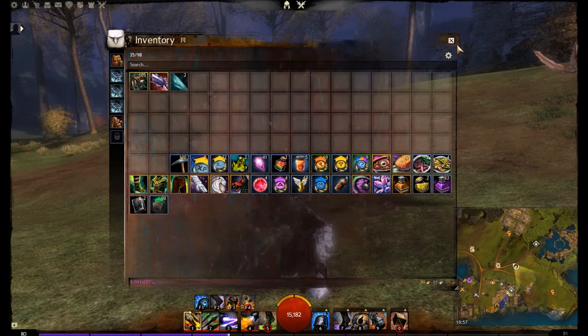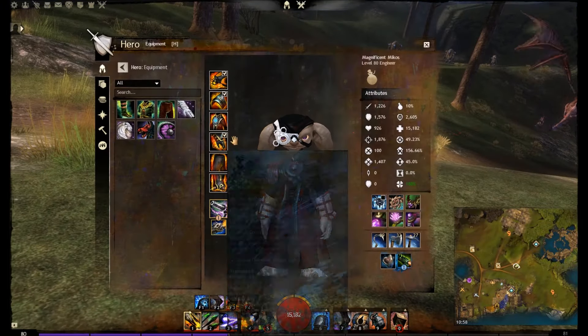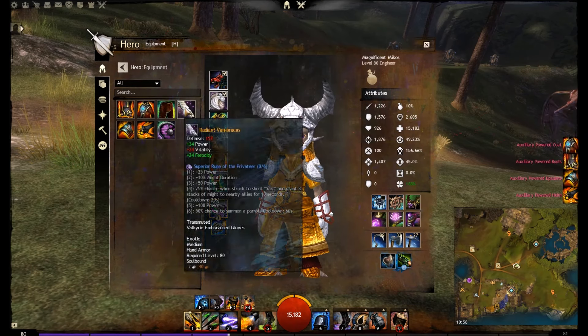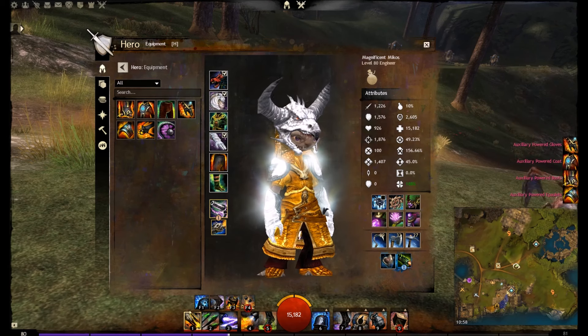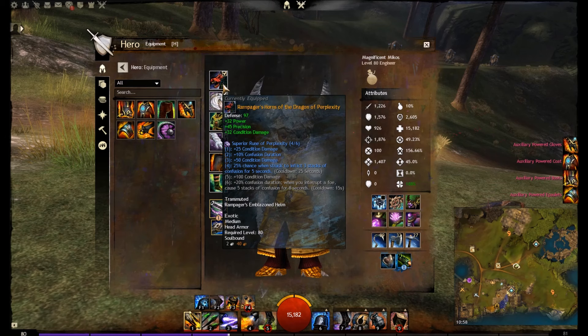He does have an alternate armor set — something I've kept for a long time. I'll show you anyway. This is my alternate armor — it was gold with a little bit of white, because I like the dragon headpiece. I think it's pretty cool. But yeah, that's what I used to have.